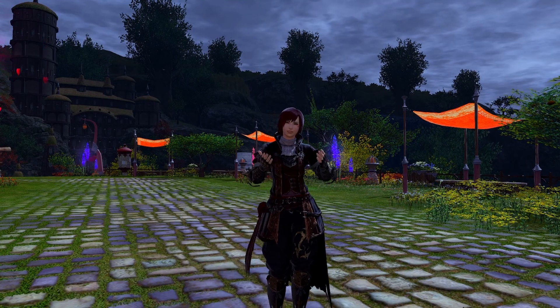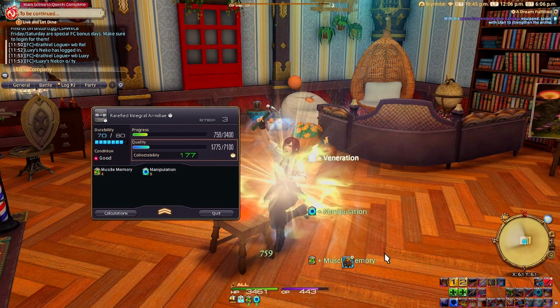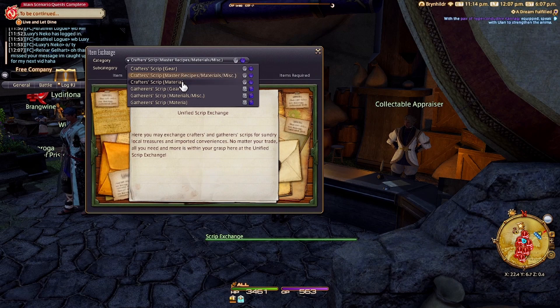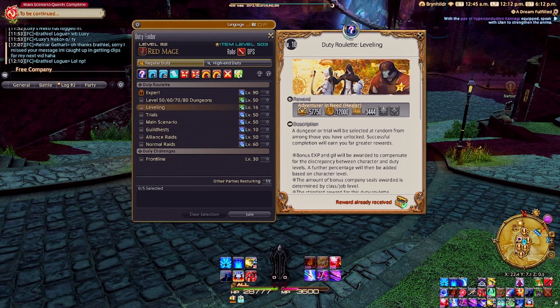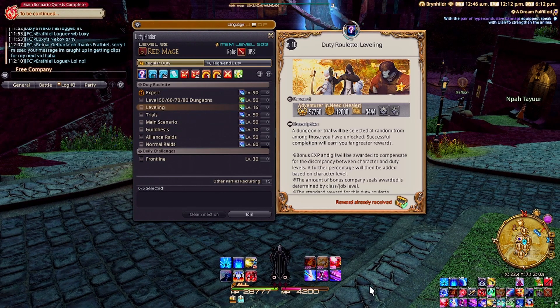If you don't want to pay those huge prices, the answer is quite simple: you just have to do the content you need the Materia for. If you need Materia for your crafting gear, then you need to do a bunch of script crafting and then go to a script merchant and buy the Materia you need from them. Same NPC and same process for gathering as well. If you want combat Materia, then you need to do combat content.